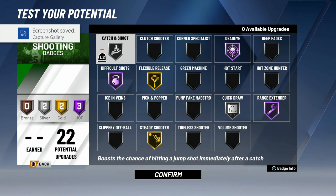Shooting badges are very important on this build — obviously you're a shooter slash playmaker. I think Hall of Fame Deep Range, Hall of Fame Range, and Hall of Fame Difficult are required. I think it's worth it to get Silver Catch and Shoot and Silver Quick Draw, or you can get Quick Draw Hall of Fame or Catch and Shoot Hall of Fame — it's up to you if you want your jump shot to be fast. But Flexible Release and Steady Shooter you need at gold — those are clutch badges to have, especially compared to pure sharps.